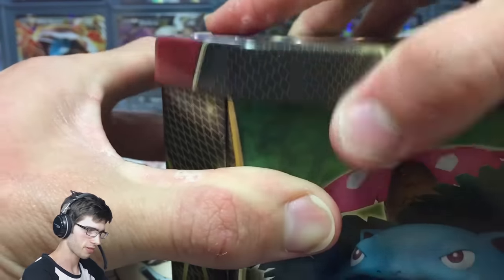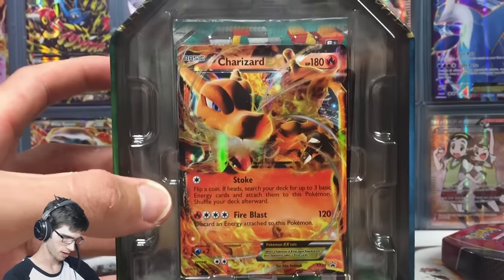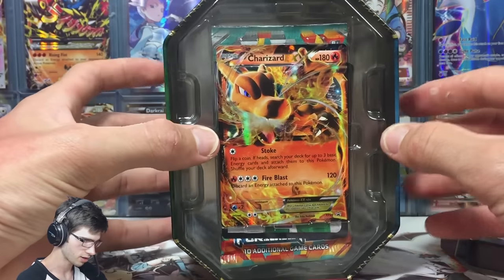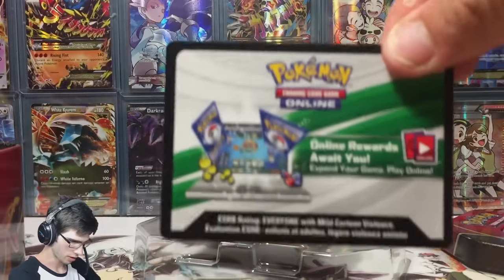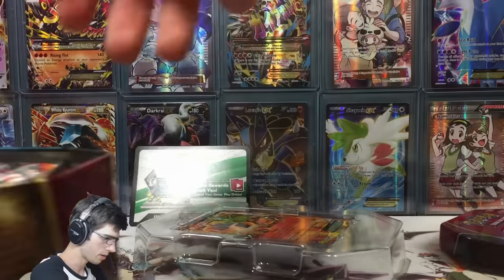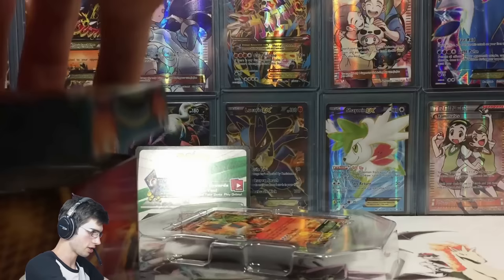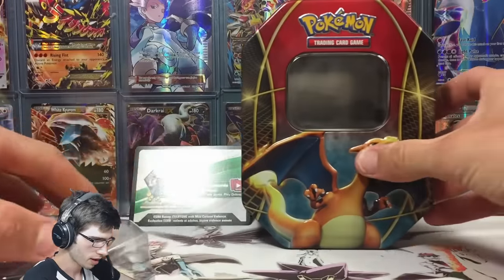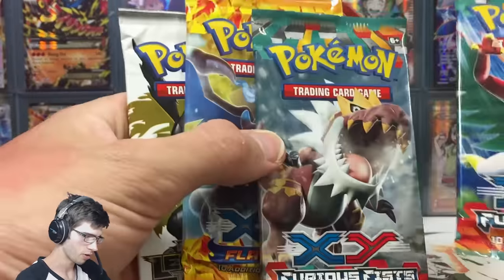I don't know what I'm expecting from this tin today but this is what it looks like. When you first bust into the tin, everything's all neat and tidy. You've got the Charizard promo which we'll have a look at in a sec, the code card for the Charizard promo — I'll keep that one for myself — and then I'll throw all the packs out and you guys will get the codes from those packs today.